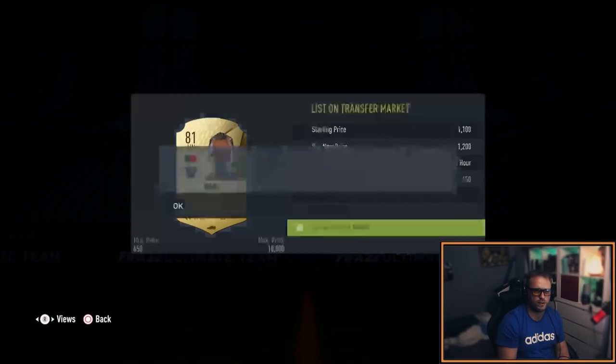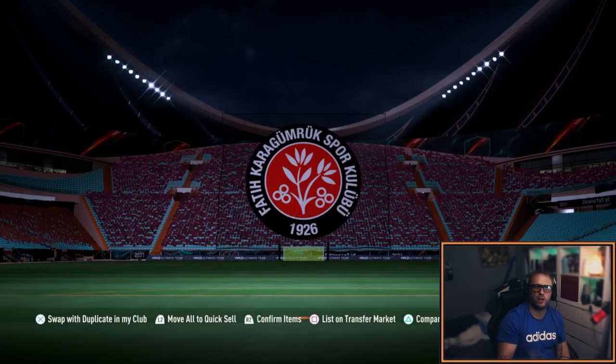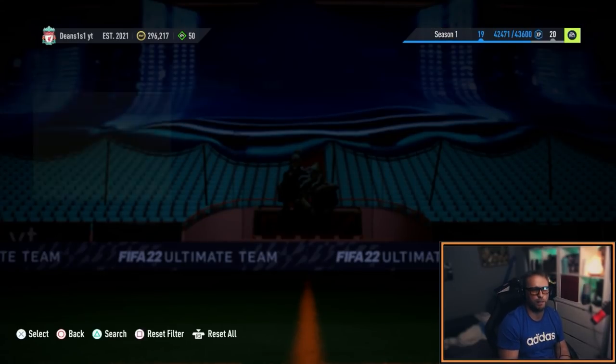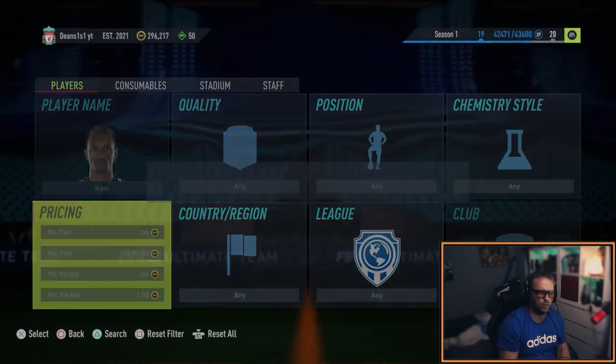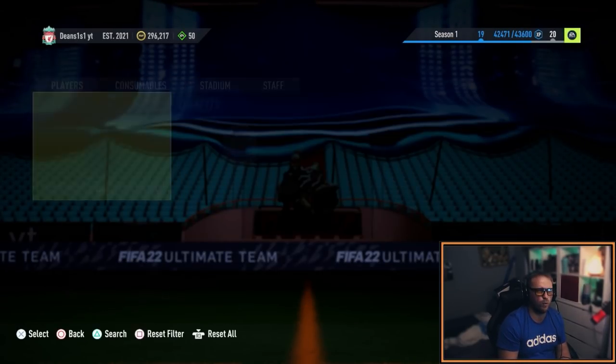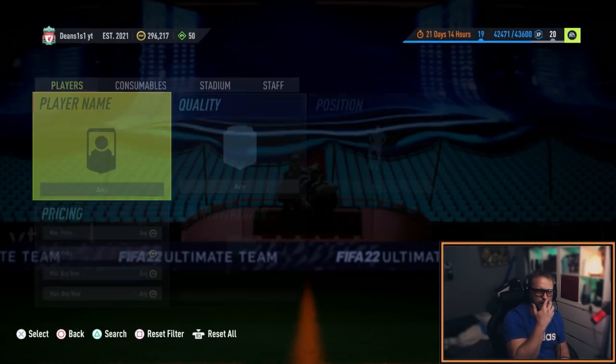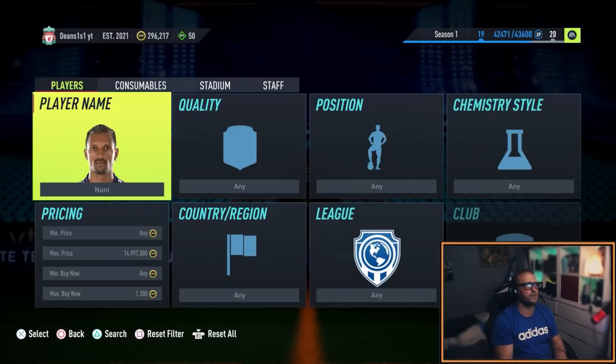I'm going to about 1.2, and I'm pretty much doubling my coins through this method. Nuno should have gone up as well. Let's have a quick look at what Nani's gone up to — he's over 1.2. I kind of want to hold him for a second. As you can see he's going up, he's going to probably go up to about 2000 coins because it's a 55k pack and people will pay this sort of money for it.